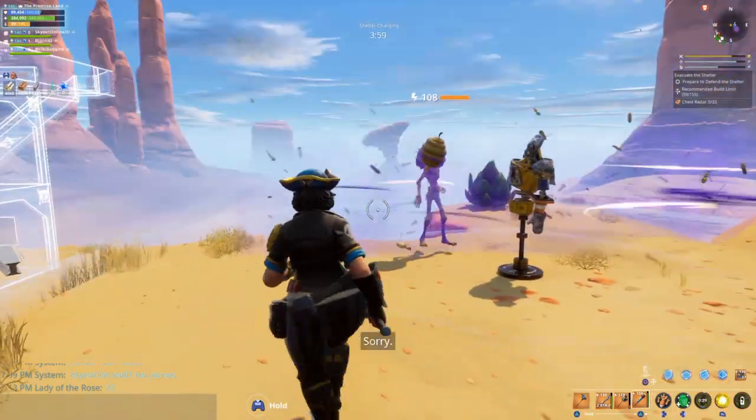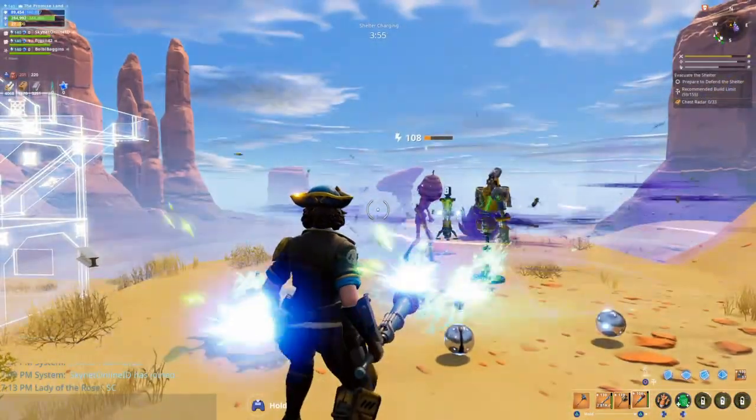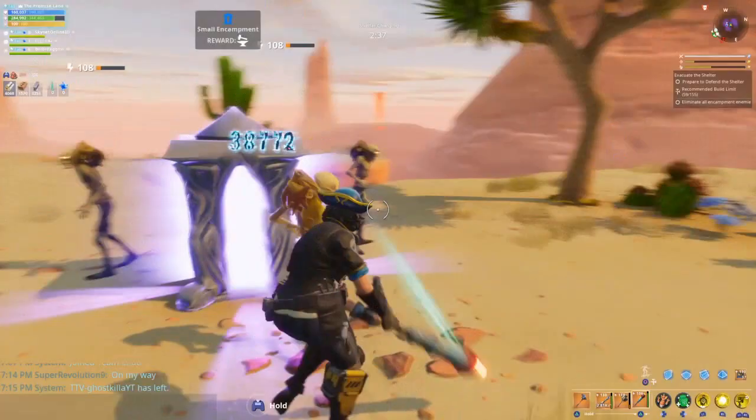Here, take a freaking decoy. That's some plasma pulse, bitch. Here's the encampment — here we go. Finally, I found one.